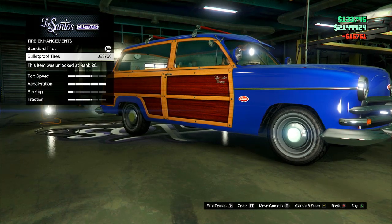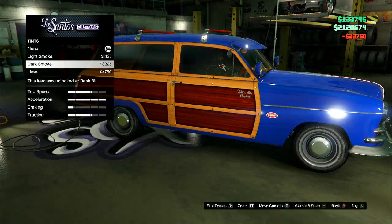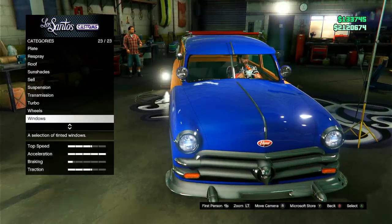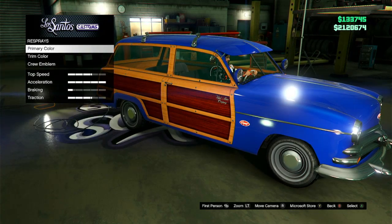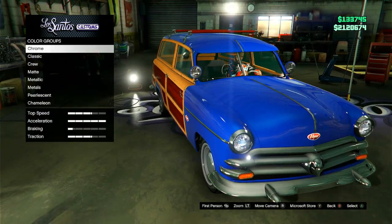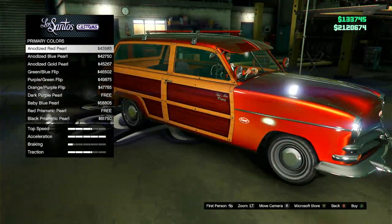Tires — obviously bulletproof. For windows, I'm not gonna black them out. We're gonna go ahead and respray to make this kind of work with the wooden look. That red pearl looks kind of dope.